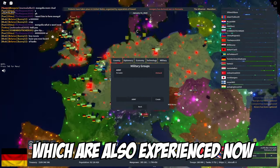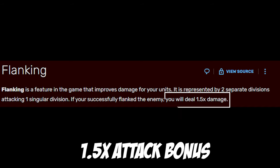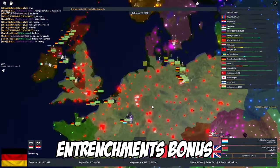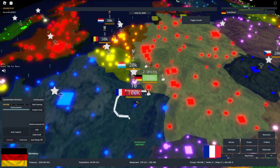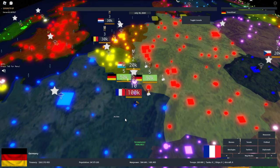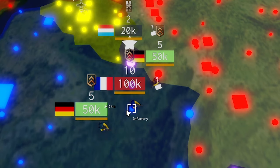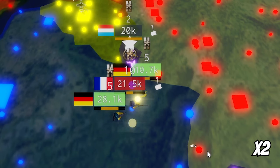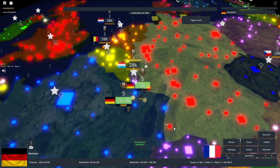This is where flanking comes into play, because flanking an enemy gives you a 1.5 times attack bonus, which can sometimes be stronger than the defender's entrenchment bonus, allowing you to win battles you really shouldn't win. The first flank maneuver is the one you see in this clip where I split my troops and attack the enemy from both sides. You can see that I win the battle with 20,000 troops remaining.